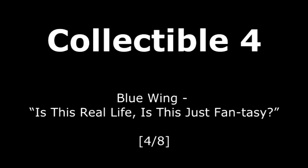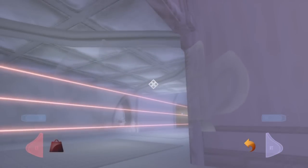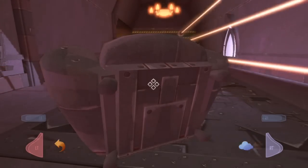This next one is called Is This Real Life or Just Fantasy? We're going to use the chair here to block the laser beam so that we can walk over to that collectible sitting right there in the little cove in the wall. Once we do that, we just pick it up — that's collectible number four.